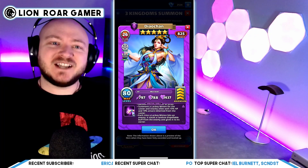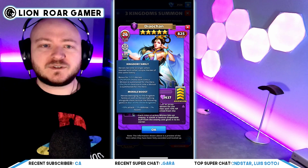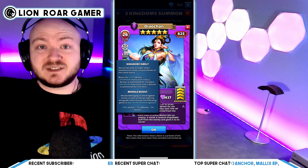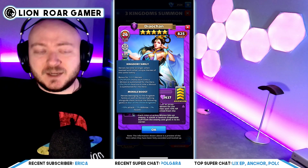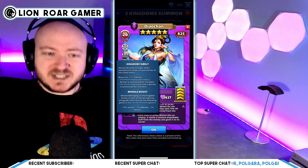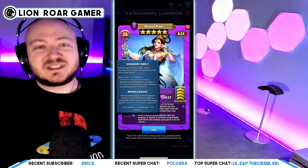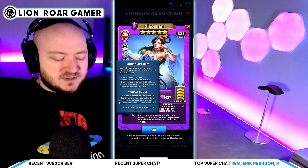First up we have a very unique healer named Diakon — she is a five-star purple hero of the sorcerer class. The Three Kingdoms family bonus gives two, four, or six percent mana each time a minion is summoned for the hero, and two, three, or four percent heal each time a minion is summoned, depending on how many heroes you have. They also have a morale boost — all heroes you bring get ten percent attack, three percent defense, and seven percent health in War of the Three Kingdoms.